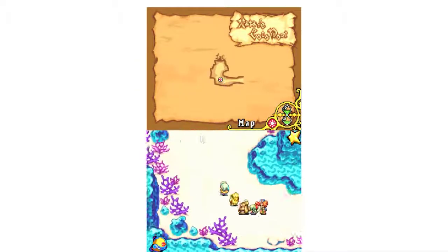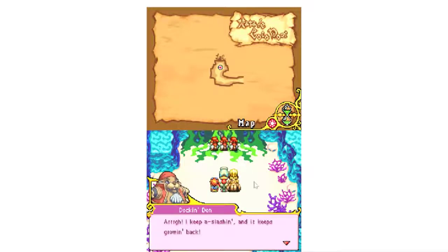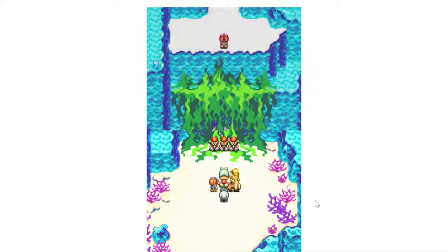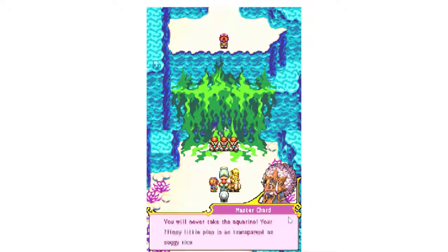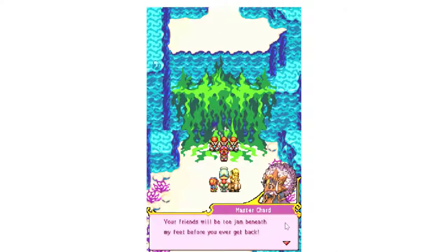Sneak to the left of the area to access the Nata de Coco door, where you see three pirate otters trying to slice open some seaweed. But unfortunately, Master Chard makes his second grand entrance, and he wants to fight you for a second time. And this time, he's not alone.